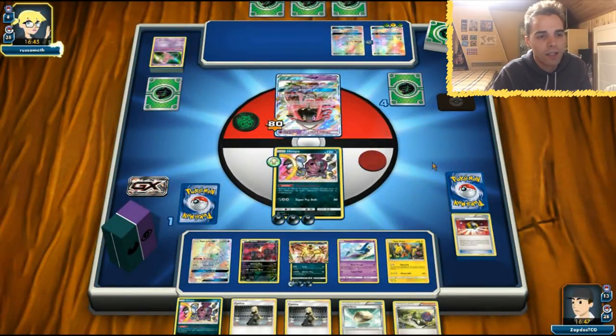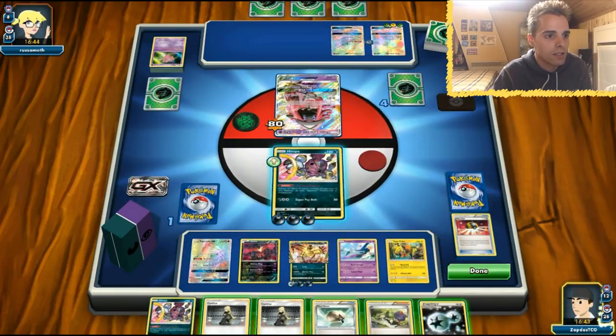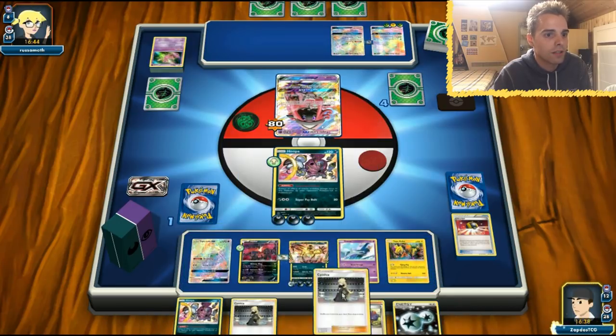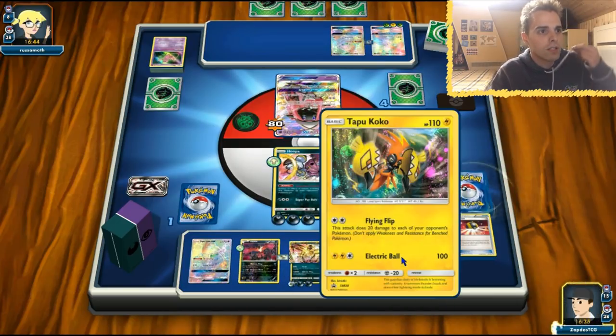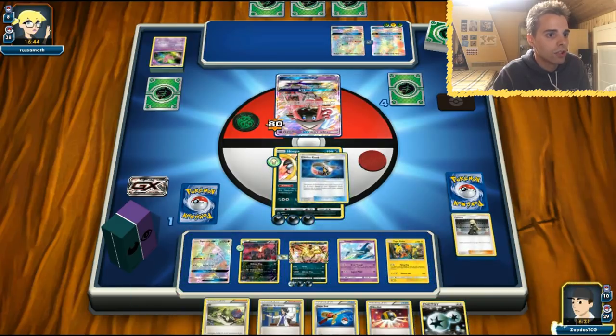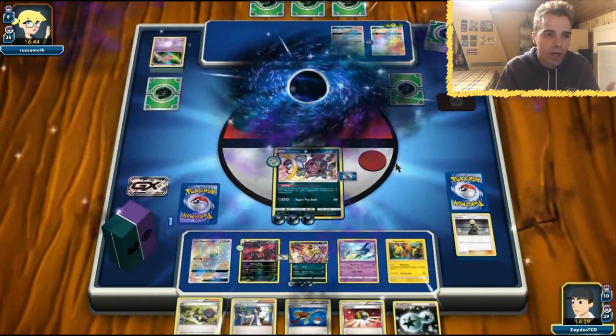The only thing we will need is an energy and off we go — we one-shot this Lele. Will we get the energy with the Cynthia? Presumably. This is DCE — not that we need that. Floatstone coming onto this E-Valto and we're just gonna Cynthia away so we can draw that Darkness Energy that we so desperately need. We get the Choice Band — so it does not even matter. Here comes the Super Psyball. And that's how E-Valto Break works.